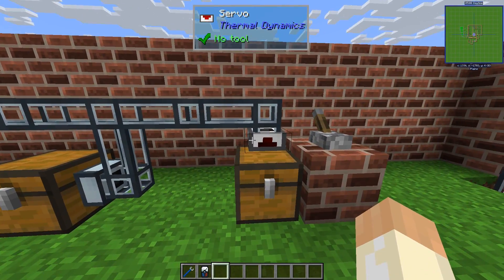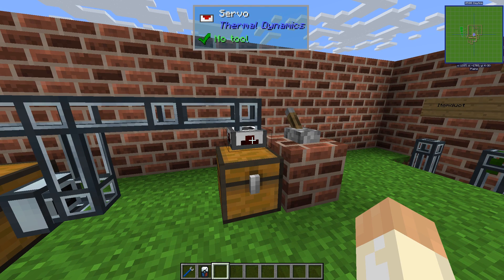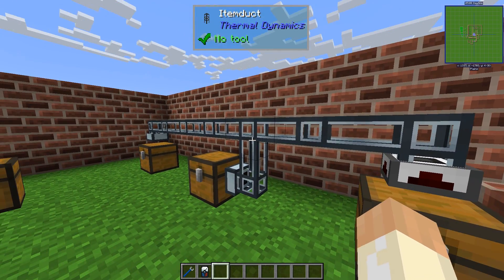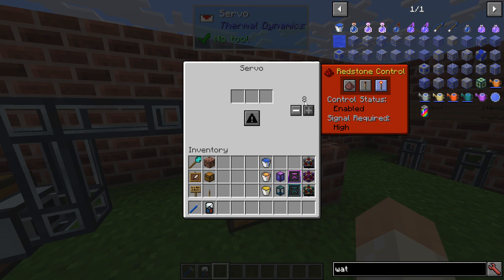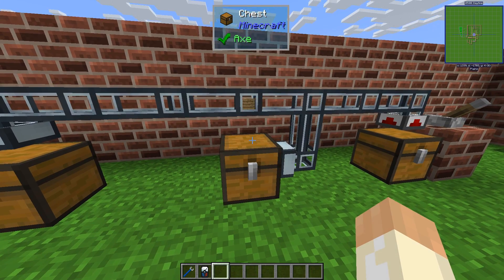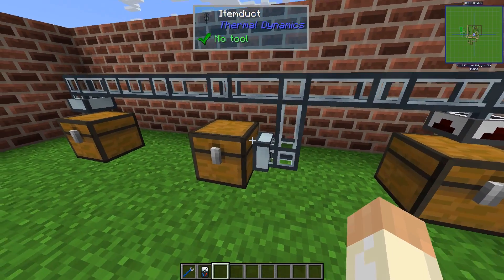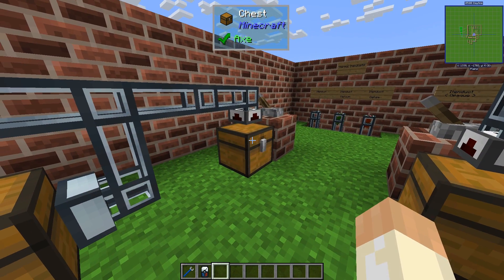Let's go through the first most basic item duct setup. I will use servos in this episode even though I'm not covering them in detail — I'm only using them to extract items. So this servo will extract from the chest and send items down the network. We will output eight at a time and they will try to go down the line. However, we had only room for four here, two there, and two here. So even though we have lots of planks left in this chest, the servo will notice there is no room and not over-send at all.